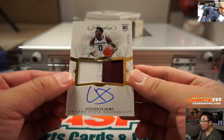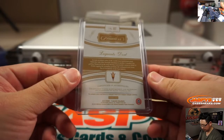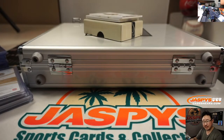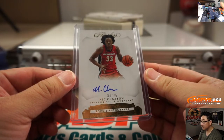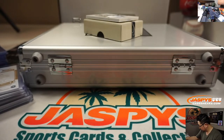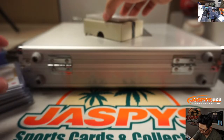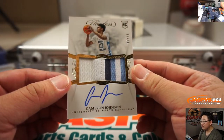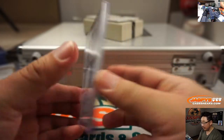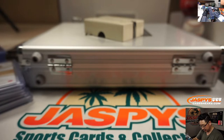And we've got 17 out of 25 Lugentz Dort, two-color patch and autograph. And we got Nick Claxton, four out of 25 — he's been playing some decent basketball, Nets I think — rookie autograph. And we got Grant Williams 16 out of 20. And we've got Cameron Johnson, North Carolina, five out of 25 — I think he's on the Suns now. And looks like his teammate coming up, Tar Heel Nation, Coby White, 11 out of 25.